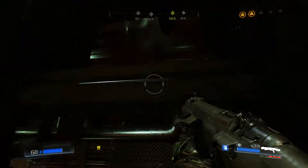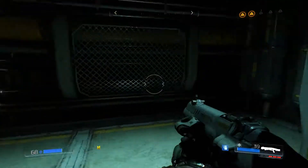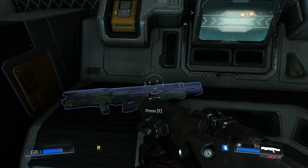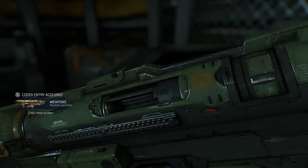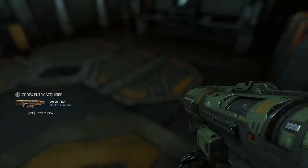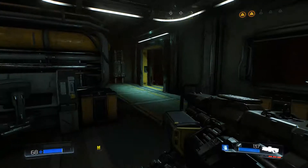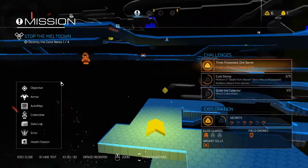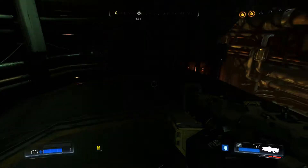Why use bullets when I can beat him with his own weapon? Let's drop down - wait a minute, there's another room up there. There's got to be something good up here - secret found! It's the rocket launcher. This should come in real handy against those hell knights.